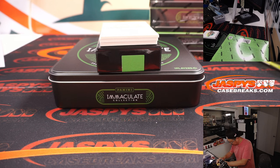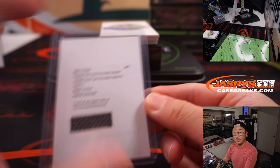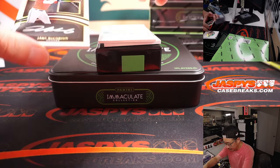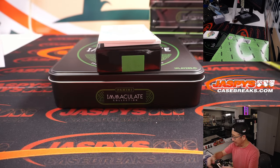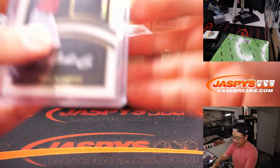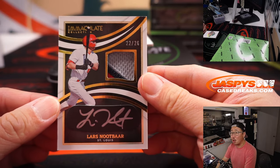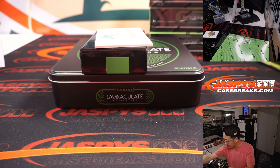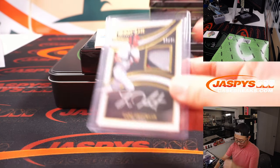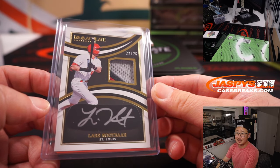Joe Ryan is Twins, right? Yeah. 2 out of 10, Jake McCarthy — silver ink on the eye black. David with the Diamondbacks. Last spot mojo strikes again. 70% of the time, last spot mojo hits 100% of the time. And Lars Nootbaar, 22 out of 26, three-color patch, silver ink autograph on the eye black.